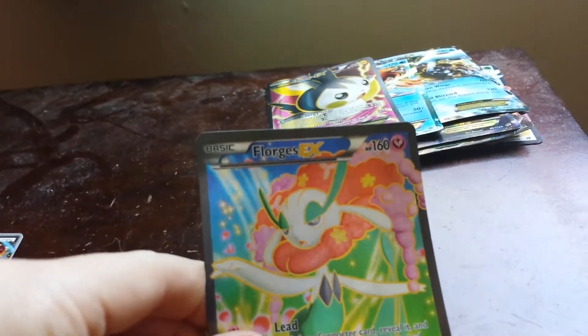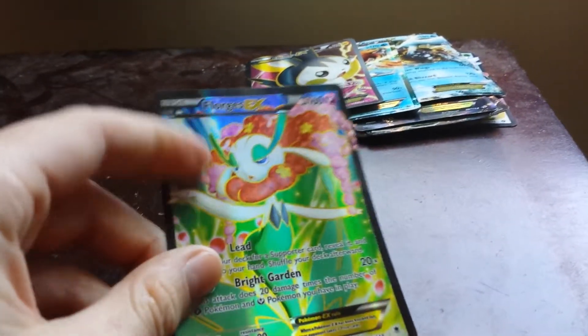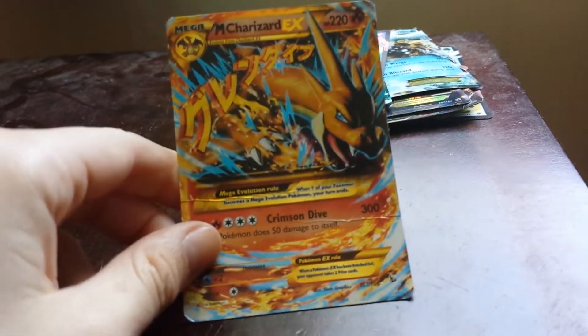This is another rare card — Florajazz has 160 health and does 20 times damage, and it's a full art hologram. The next one is one of my best cards: Mega Charizard has 220 health and does 300 damage.